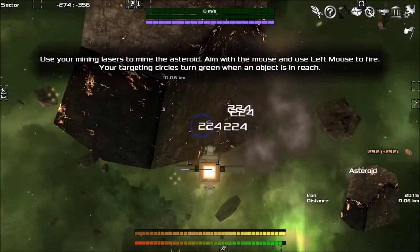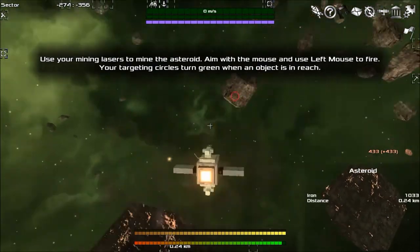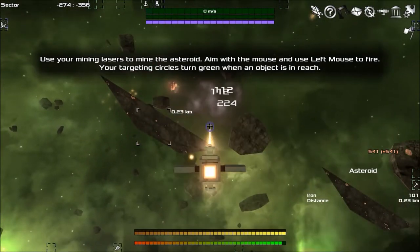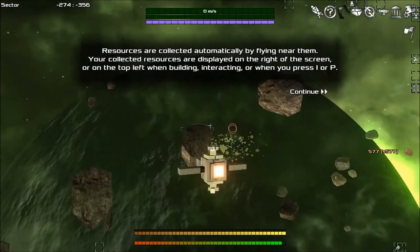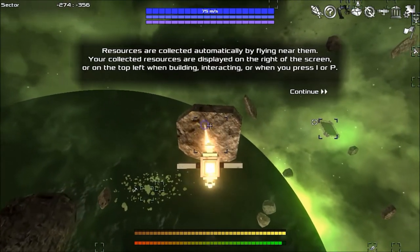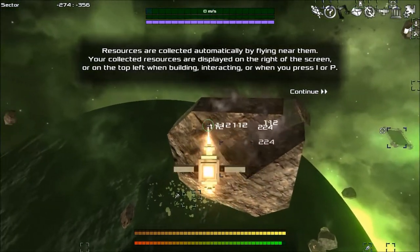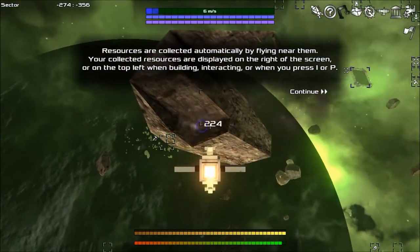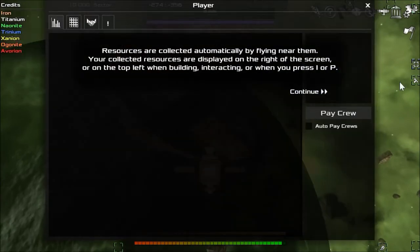Don't crash into it now — with, uh, what was that game we were playing the other day? Interstellar Rift, yeah — Interstellar Rift teleported the stuff in there. Wait till it turns green, Jace. Now you can mine! Resources are collected automatically by flying near them, and your collected resources are displayed on your top left. When you press I or P — I shows your inventory, and P gives you the stats on your little drone.